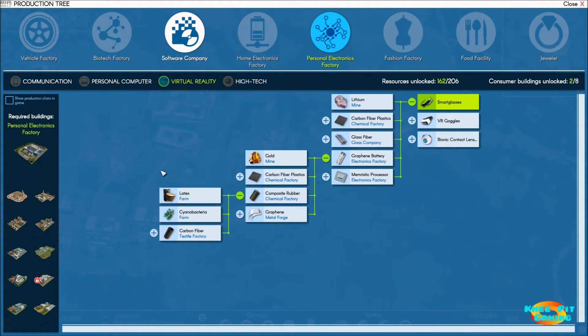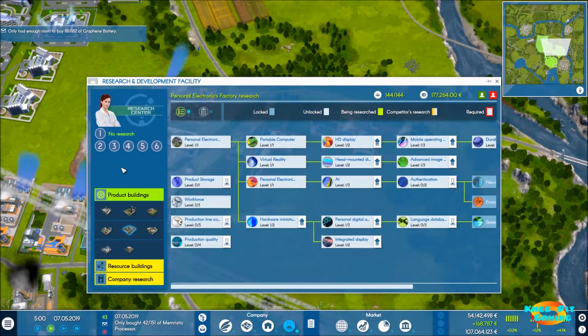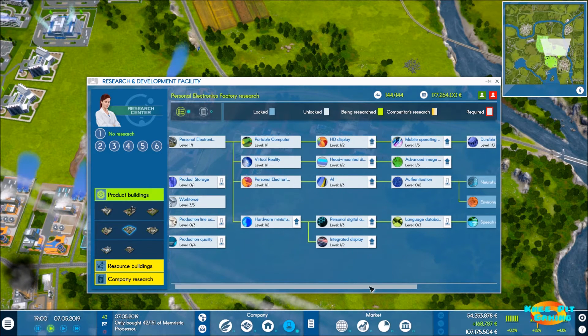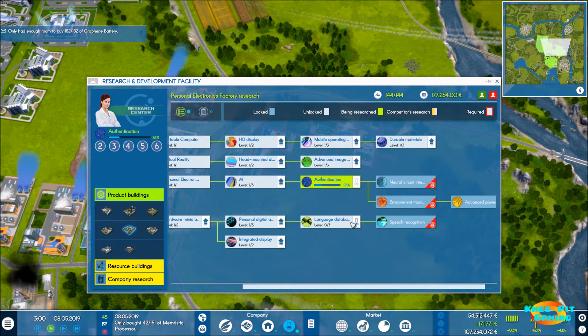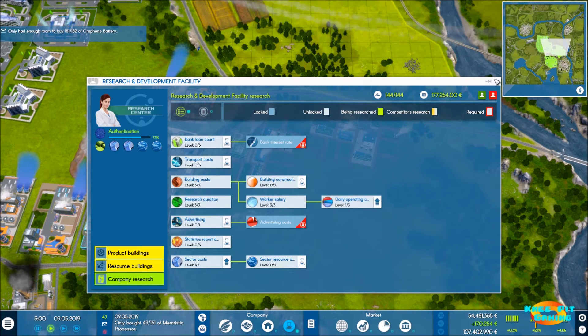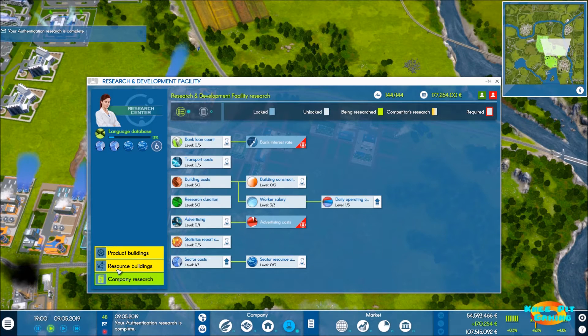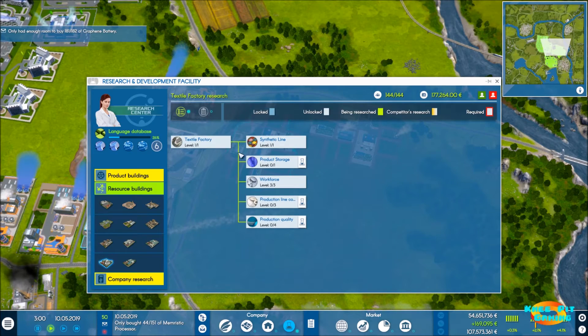Now we need to work on carbon fiber for composite rubber. We've got latex and bacteria coming in. For carbon fiber we need polymer and chemicals, both of which we're already making, so we're ready for a textile factory. Let's check research — no research is going right now. We'll queue up authentication, language database, sector cost reduction, and sector resource amount. Our textile factory is already maxed out with everything we need.